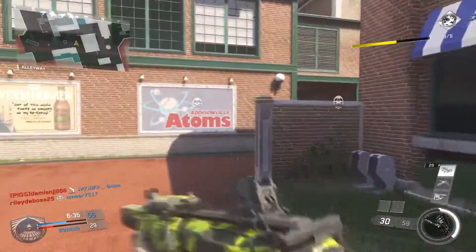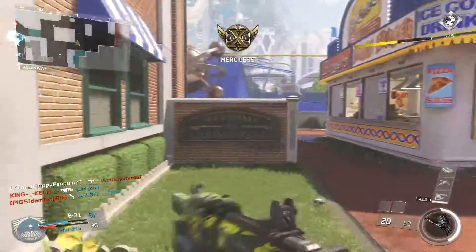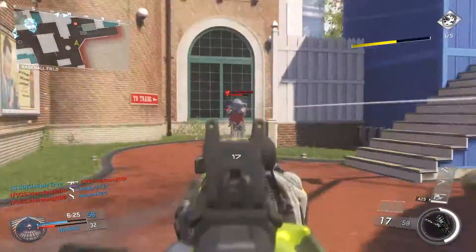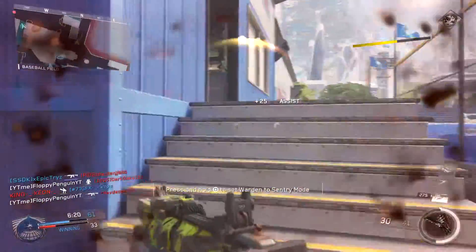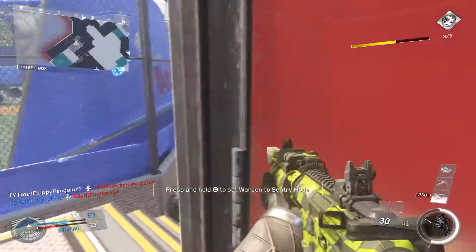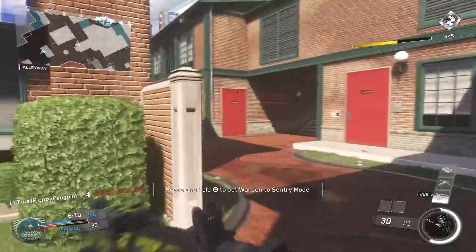We are not going to be using any secondary weapon, lethal, or tactical. For Perk 1 we are using Blind Eye. Blind Eye keeps us invisible to scorestreaks — things like Wardens and Sentry Guns won't kill us. It keeps us invisible to all streaks as far as I'm aware, except for Advanced UAV and UAV.